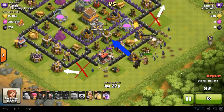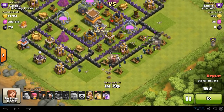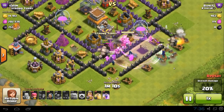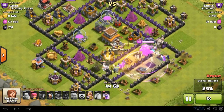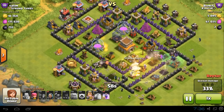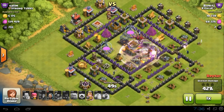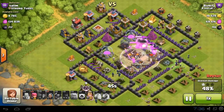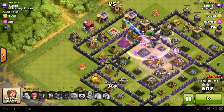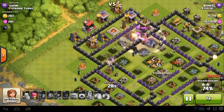The Pekkas are going for that gold mine, and now the closest thing to them is that Tesla — not the army camps — so the wizards have done their job. Step three is correct use of rage and heal spells. I usually put a rage spell near the beginning once everyone's inside, just to hurry them along. Then I watch the wizards — if they start to go low in health, I put a heal spell on the largest group of wizards. I usually also drop a rage spell right in the center to knock it out quickly.